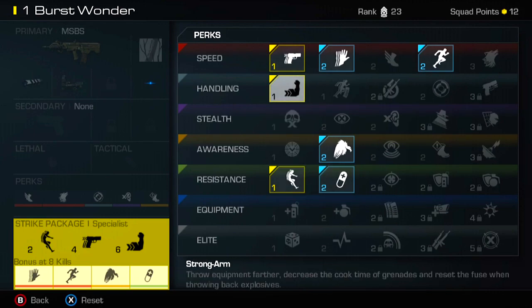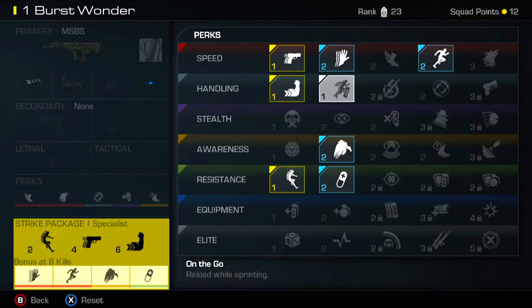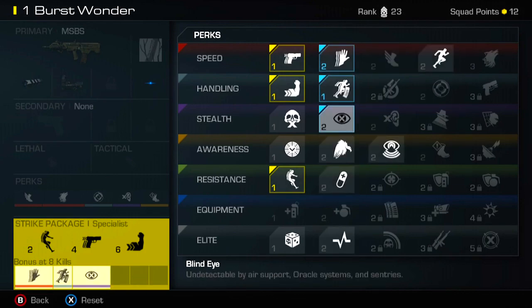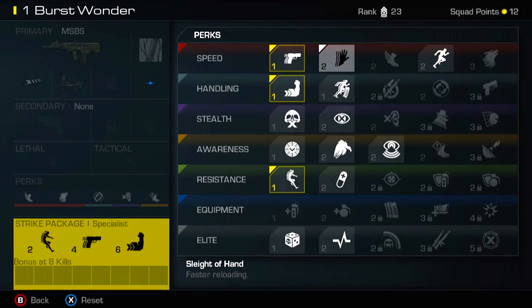At an eight-kill streak you get Sleight of Hand, Marathon, Scavenger, ICU, Resilience, Ready Up, and Strong Arm — that's seven more perks, which is pretty good. I figured I'd make this video explaining exactly how Specialist works, because I personally didn't know — I chose my first three perks and assumed I'd just get the rest as soon as I hit the Specialist bonus. That's not how it works. If you don't actually put those blue perks into the Specialist bonus slots, you don't get any bonus.